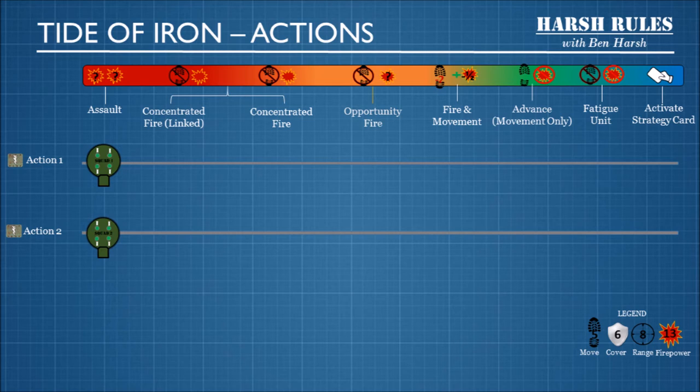The new entries to this list are the Assault action, the Fatigue Unit action, and the Activate Strategy Card action. If you don't want to do anything with a unit, you can just fatigue them. If you don't want to place a unit in Opportunity Fire, you can fatigue them to end the round. If you want to activate a strategy card, you can use one of your actions to do this.